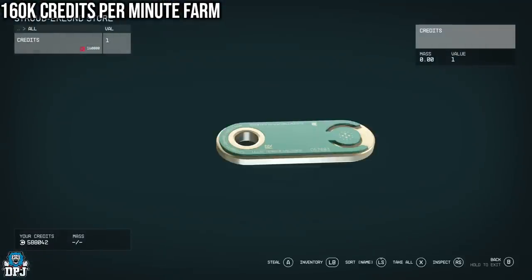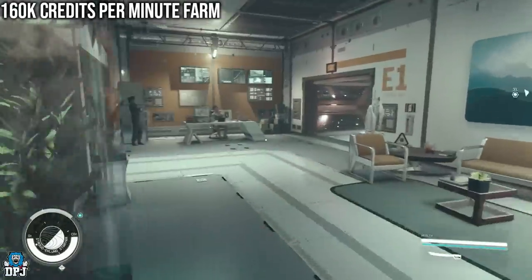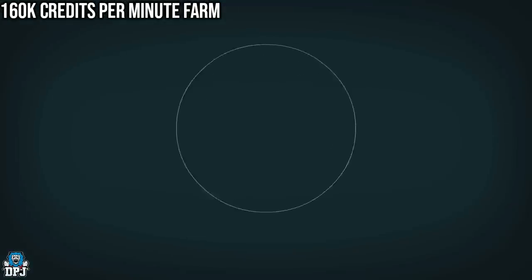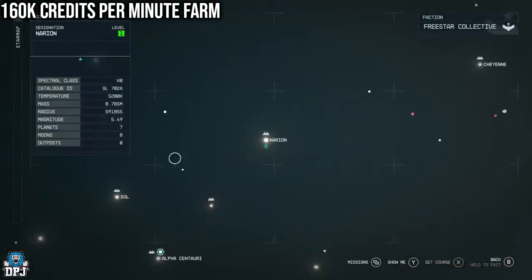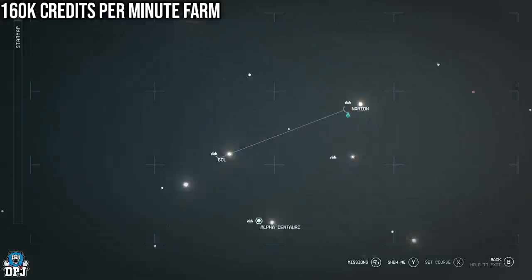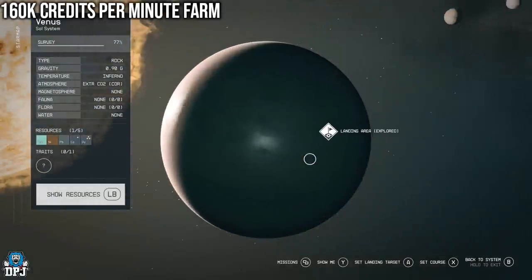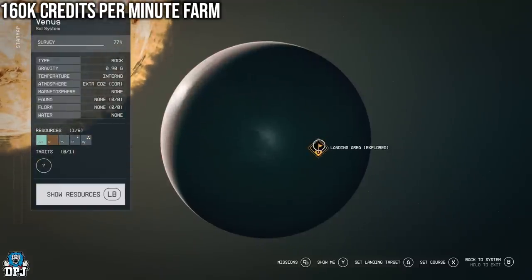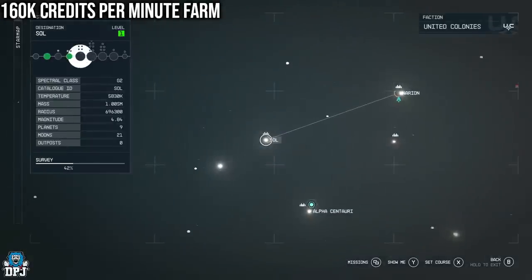There we go — 160,000 credits. Take them and you are good. To reset this you want to do the usual thing: go to Venus, which is right here in the constellation of Sol. Come to Sol, travel to Venus. Once you land, just skip time by six hours on your ship — therefore any farm I showcase today will reset. That is in my opinion the best way to get credits in the game.